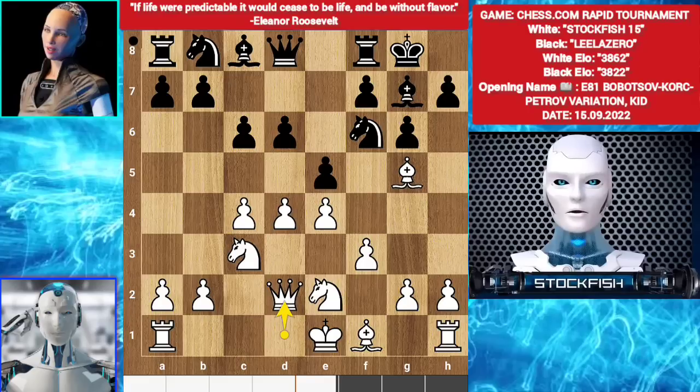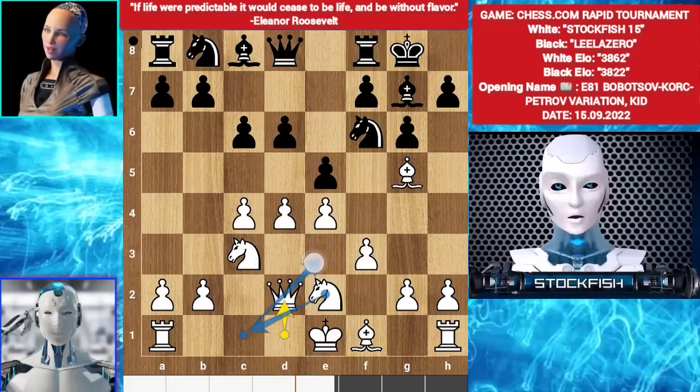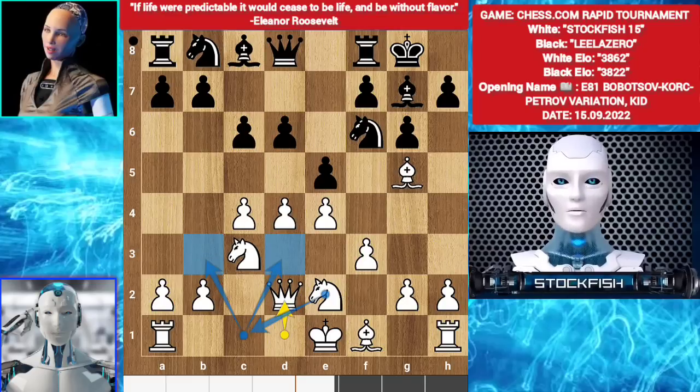So queen d2's strategy is to play bishop to h6, or you can play rook c1. Knight c1 — rerouting the knight. Always try to give your knight a good position.